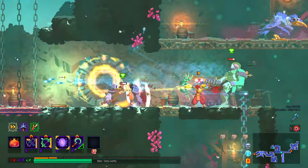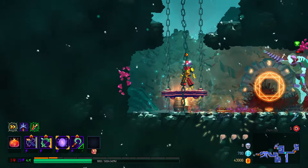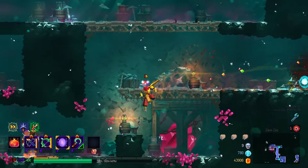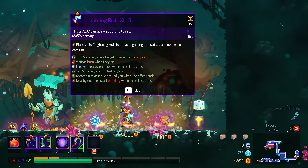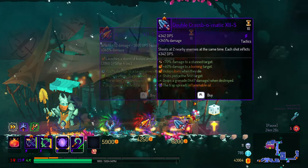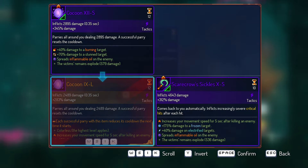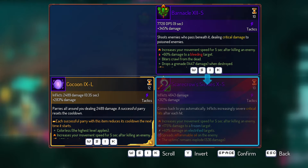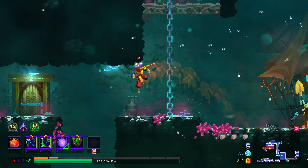That was a parry that I could have easily done and it would not make the game think that I missed the parry. So yeah, legendary cocoon is bugged - confirmed. At least when it comes to those bombs, I think. Let me get rid of it. There's no way I'm going to use this cocoon unfortunately.